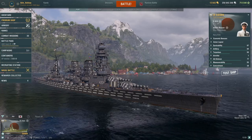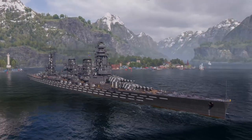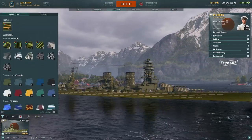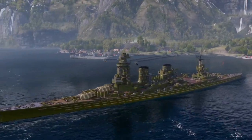This is the brand new Dyson. We've got two camos here in port — a dark grey and a green variant. These are the two camos that are currently available.